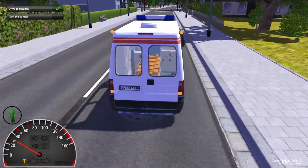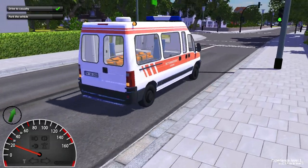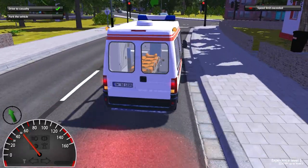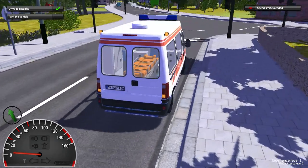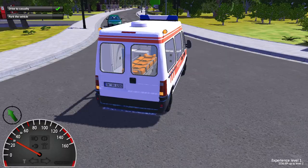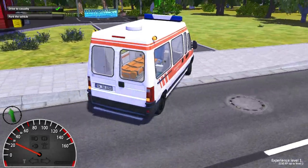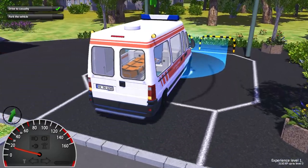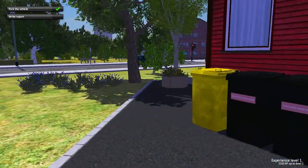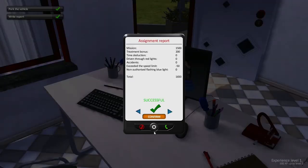Cruise control — slowing down. I didn't think we were that far away. We went to the hospital as well. It's a red light — no wait, I was speeding, I lost points. Red light, indicate, green light. Do I have to reverse it or can I just drive straight in? Yeah, counts. Let me go back inside — if we can get up the stairs. Woo-hoo, successful!